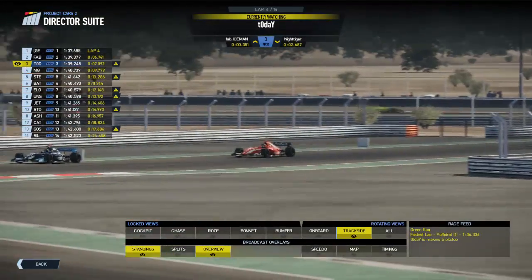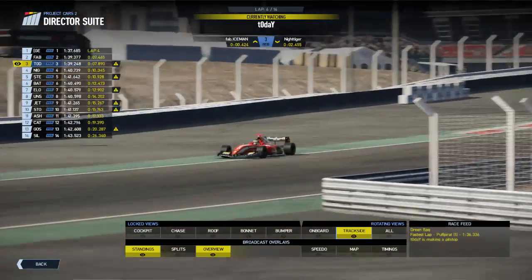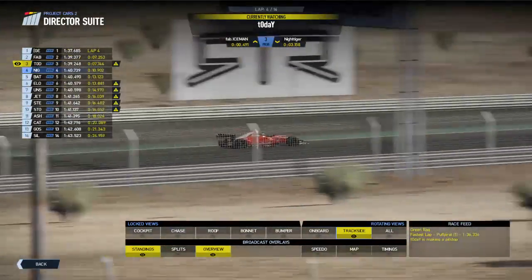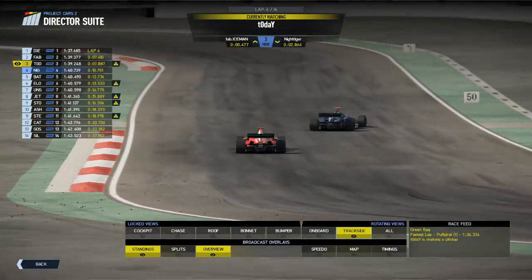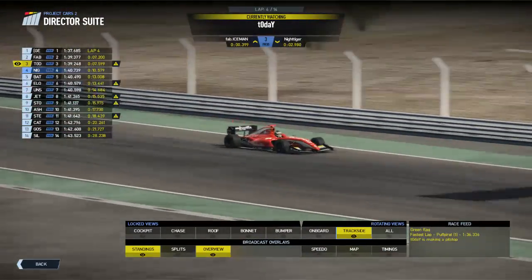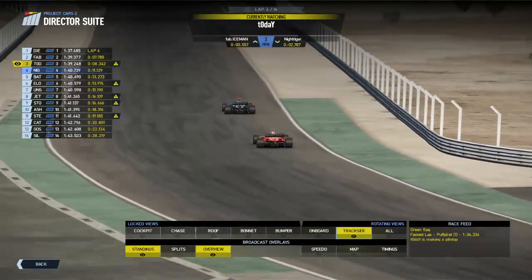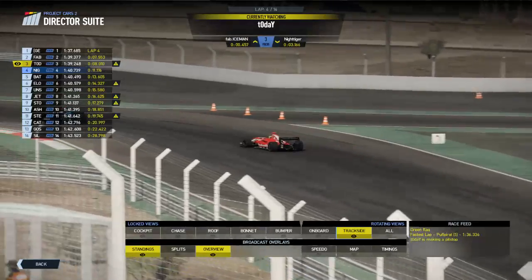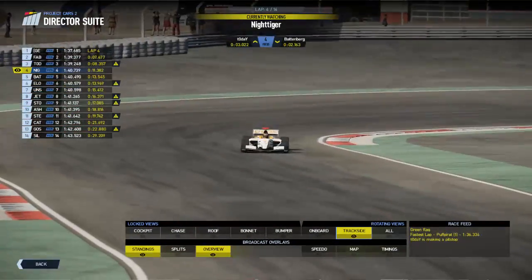We're starting to see the sub-1:40s coming onto the timing board. The Denverville running slightly wider on the exit of Turn 9, chasing Fab Iceman all the way down that straight. If Fab Iceman has got less wing than the Denverville, then I would imagine he should have broken away during the straights — but if Manu is running more wing, he's running in that slipstream, so he's not being hit so hard by the downforce where he doesn't need it. This battle could go on for quite some time. There's a bit of a lock-up from Manu — Night Tiger has broken away.